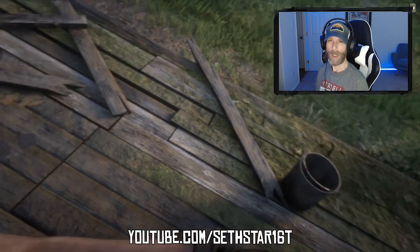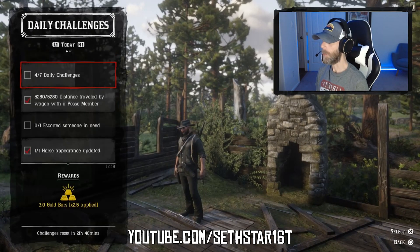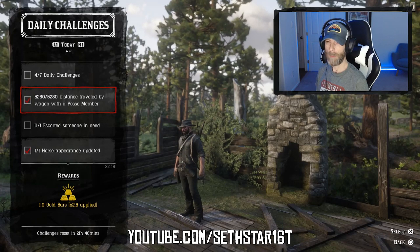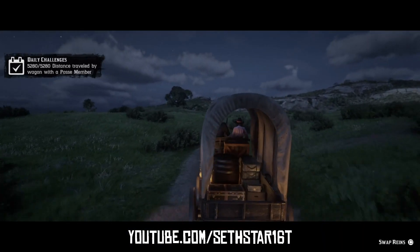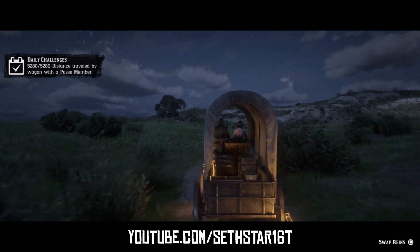60 Second Red Dead Online Daily Challenge Guide for August 30th, 2019. Number 1: Distance travel by wagon with posse member. Borrow a wagon, pick up a posse member, and go for a ride. It's a little further than the distance from Valentine to the Heartland oil fields.